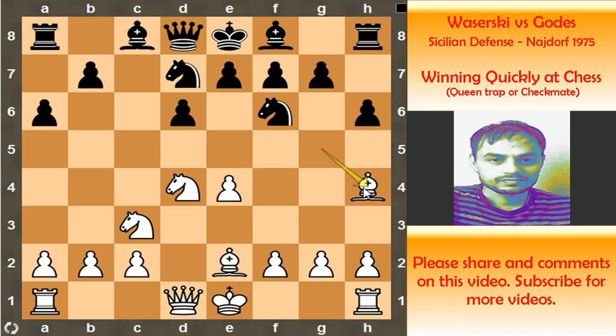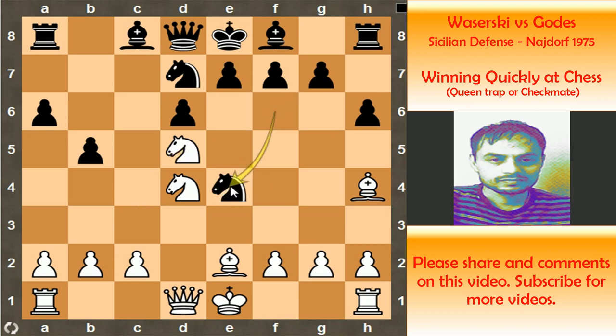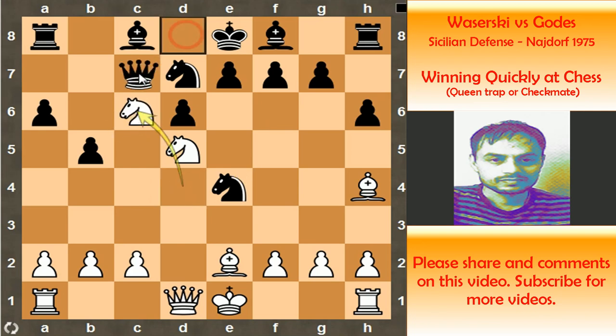But keep in mind that pawn to h6 weakens the g6 square. Bishop to h4, and now the very usual step pawn to b5, gaining space on the queenside. But this weakens the c6 square. Black is aiming to play bishop to b7 at any point. White played knight to d5, which sets a really nasty trap. If knight captures e4, then knight to c6 traps the queen — the queen has no square to move. So knight captures on e4 is out of the question.